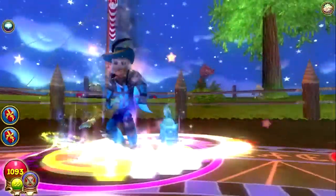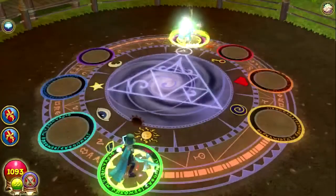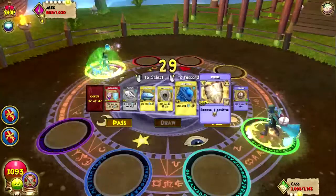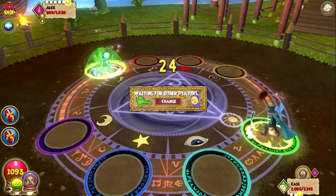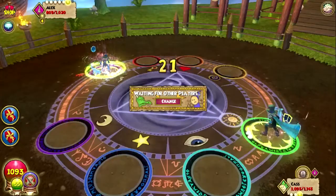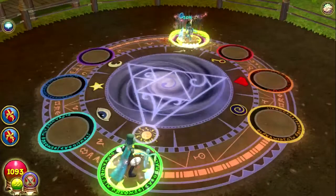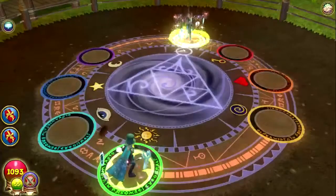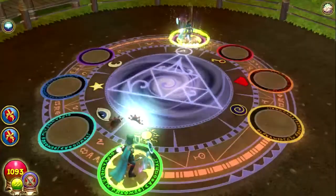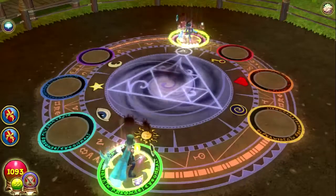His pet can cast infallible — wow. If we can ice burn him right around now it would be a pretty good idea. I'm gonna go ahead and weakness him cause he's probably gonna go for that frostbite right about now. He has two weaknesses on him and he summons a minion — awesome.